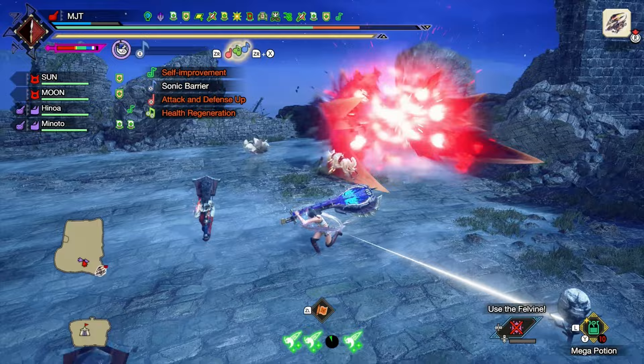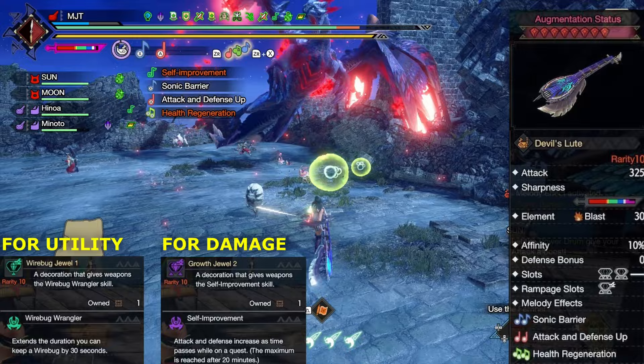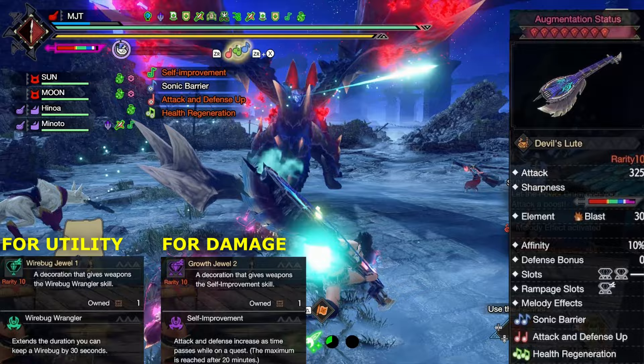My first choice is the Devil's Loop. It has a good amount of raw and it has natural purple sharpness. And in case you don't know, Sonic Bloom relies on your weapon's sharpness as well. It also has access to an attack and defense song, which is great if you don't like running with followers.